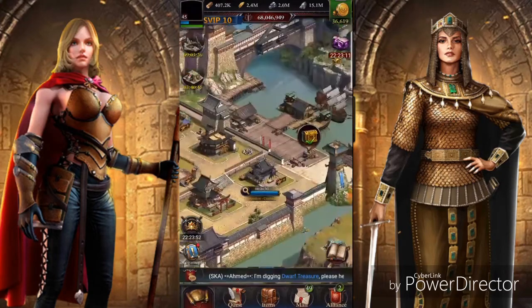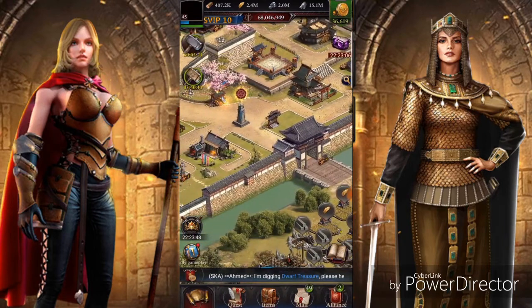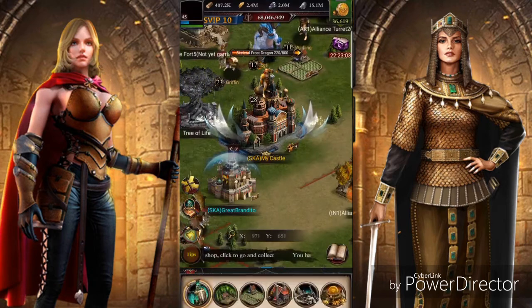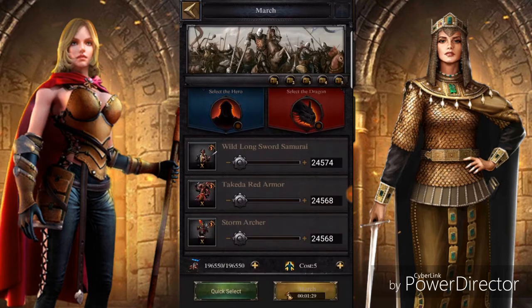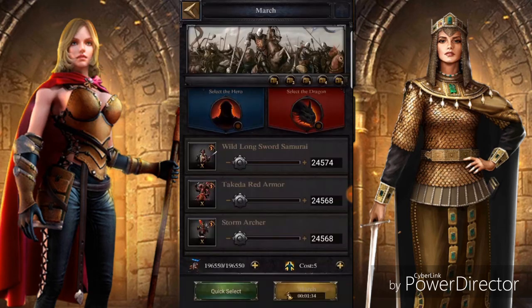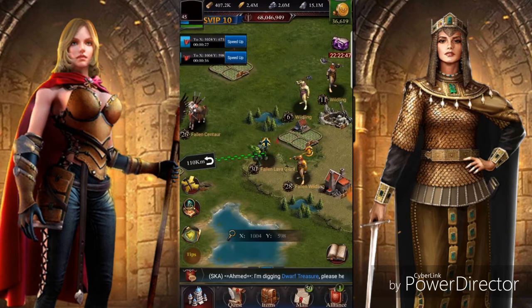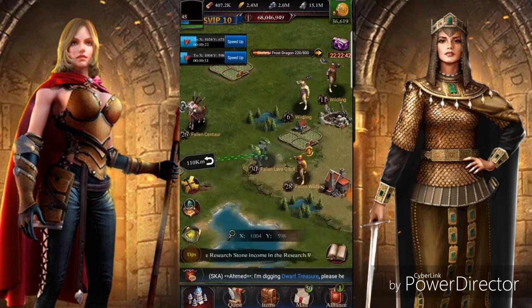Even if you've got troops training, college researching, whatever the case may be, you can pull your heroes off anytime, kill monsters so they get the EXP, and then when you're done just put them back so they get that hourly bonus.